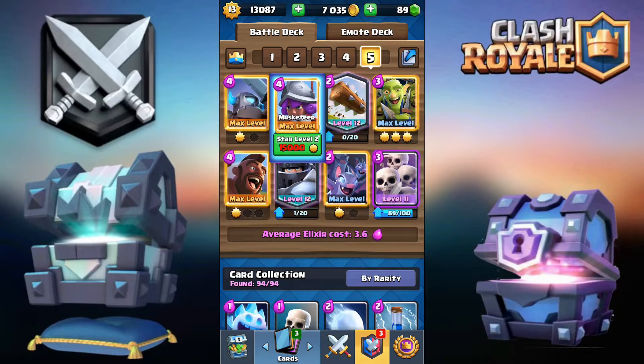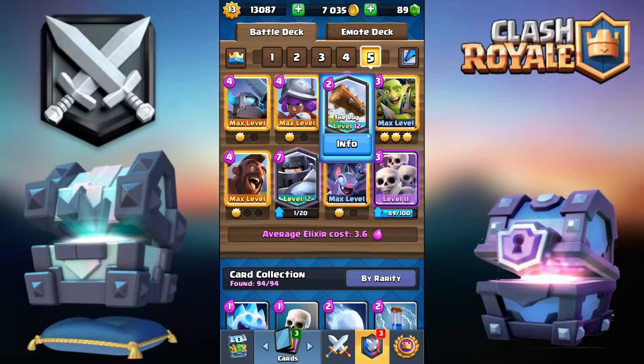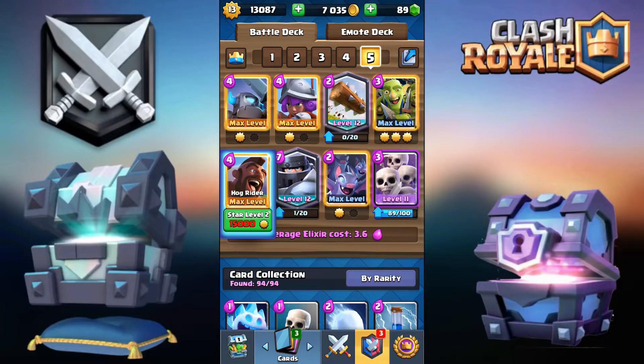For the musketeer, I would highly recommend you leave it in. However if it's low level you can switch it out for the executioner, but if you do I'd recommend putting the zap in place of the log for better synergy. For the hog you have the ram rider.